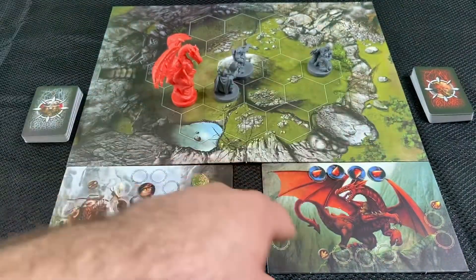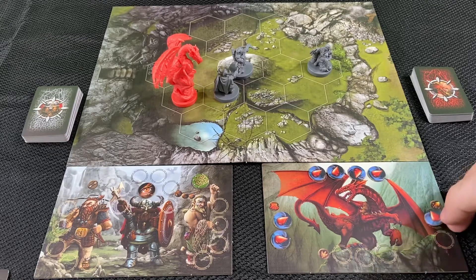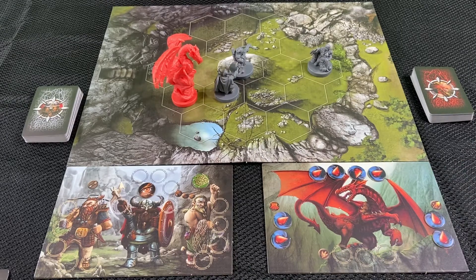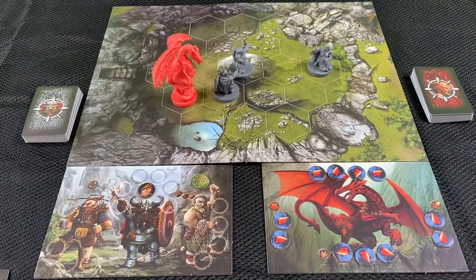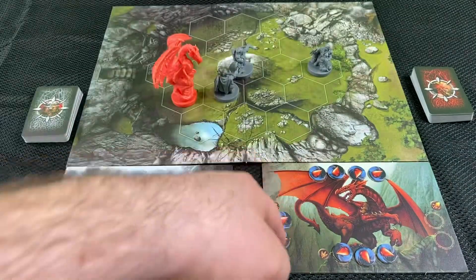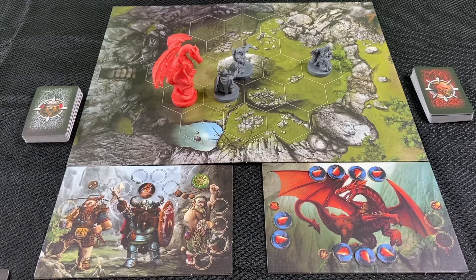Once you get enough hits to fill up the armor section, you're then able to start attacking the dragon's actual abilities. If you want to stop it from flying, you attack the wings — that means it cannot use flight symbols. If you want to get rid of fire breath, you attack there and it can only hit you when adjacent. If you attack the movement spot at the bottom, it won't be able to walk. So if you take out wings and feet, you just have to deal with fire breath and it can't even move — there's real strategy to it.